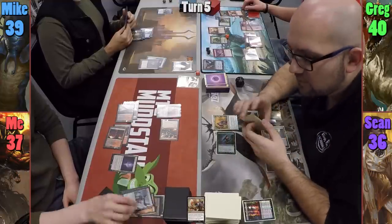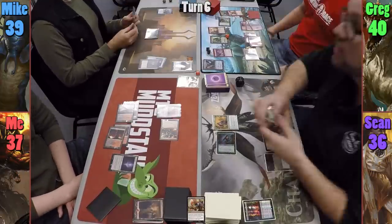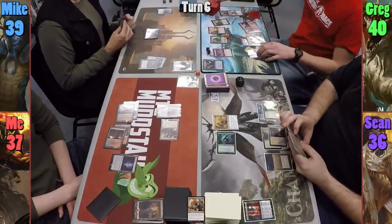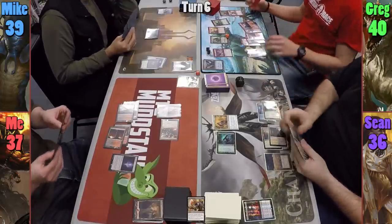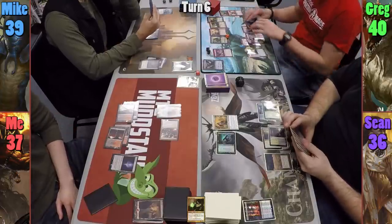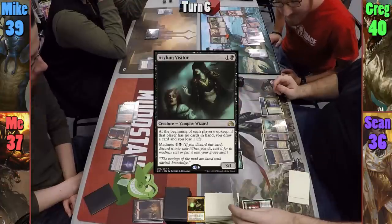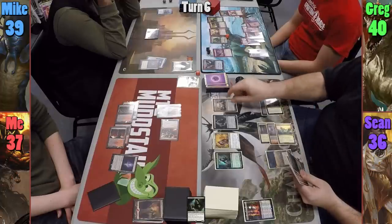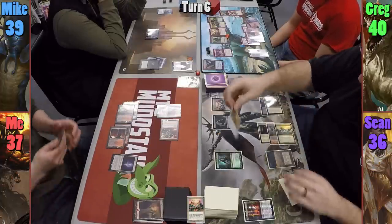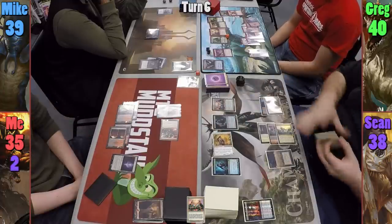I hit a lot of lands, but also hit Duplicant, Heartless Hidetsugu, and Desolation Twin. Mike passes turn. Greg then gets a 5/5 Dragon token with haste that pings the Asylum Visitor for one, though he forgets it gets pumped by the Captivating Vampire. Greg taps seven mana — including from the Zer-Tah Druid, dealing one to opponents — to cast Atarka World Render. Sean has the Dragon Tempest trigger deal two more to finish off the Asylum Visitor; with it dying, Elenda gets a counter, and Atarka gains haste.